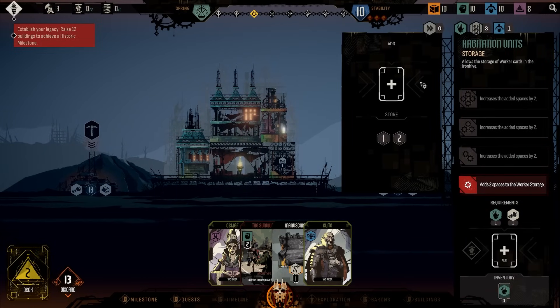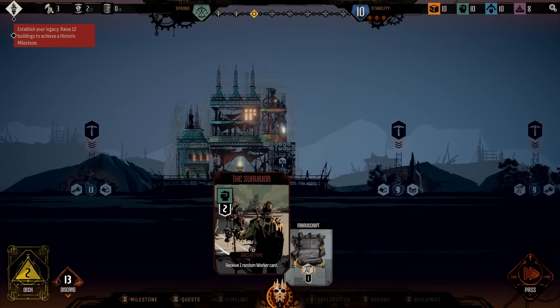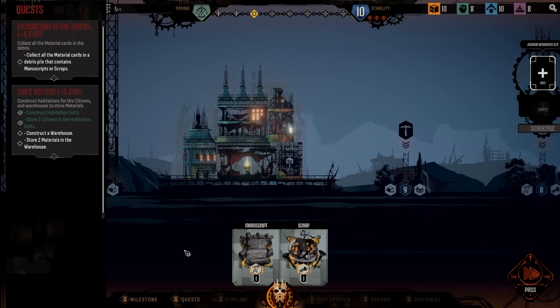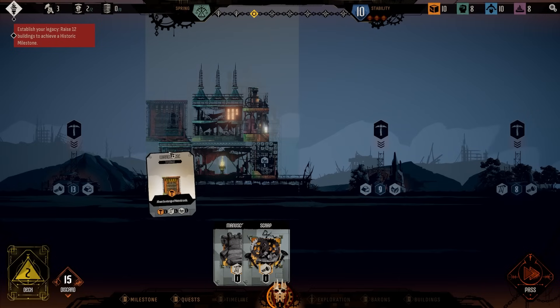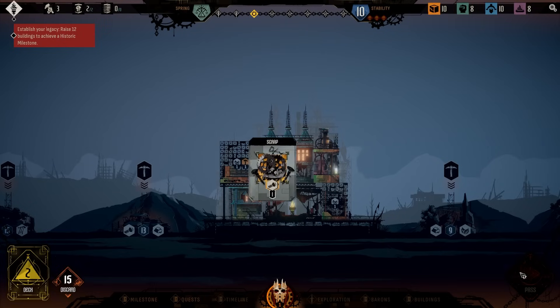We're working on excavating this area — slowly but surely, we are getting there. Let's construct a warehouse and store two materials — we'll start towards that. Warehouse is ready — manuscript is already good to go. We'll get this built and pass on to the next turn.